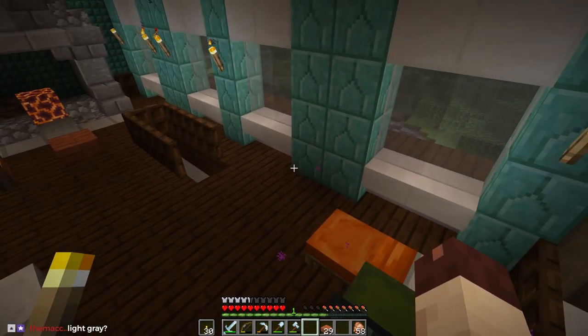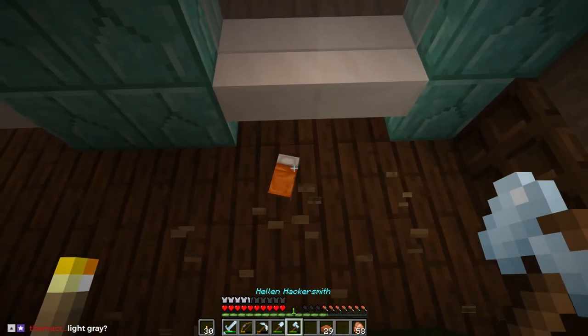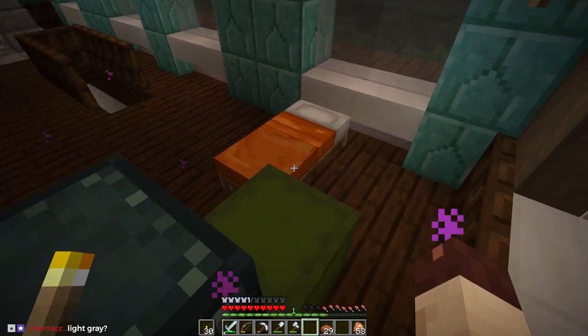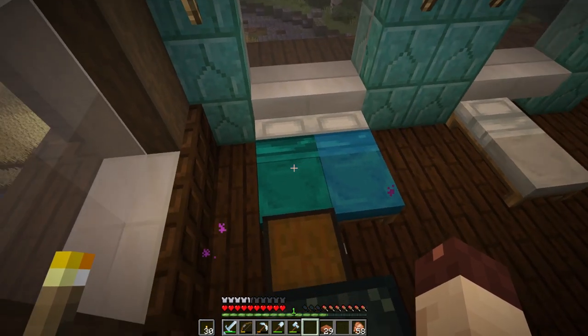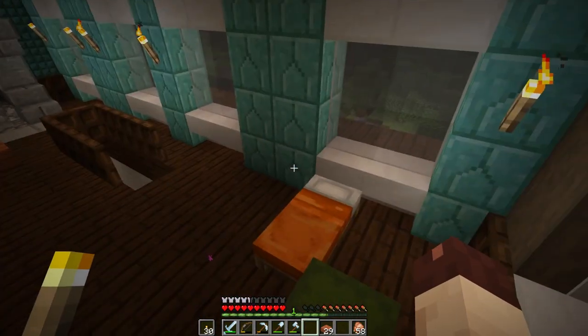Ultimately there's going to be three double beds. One here - I could probably turn this sideways. There's going to be a double bed there, a double bed there, and a double bed there. I'm thinking maybe the cyan, even though I know it gets really close to the wall color.